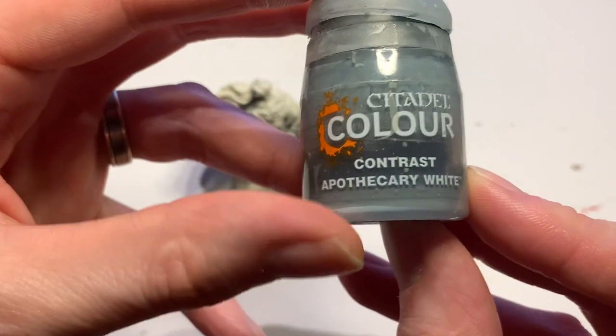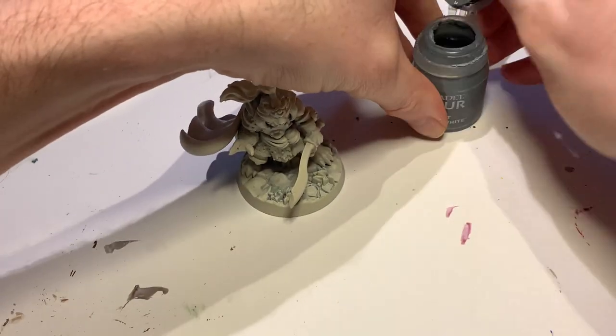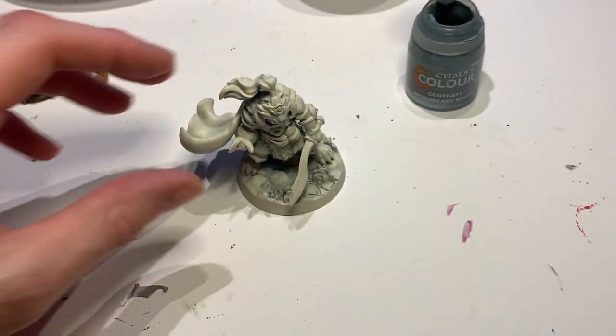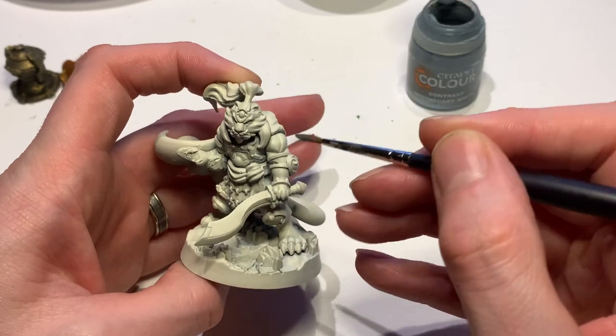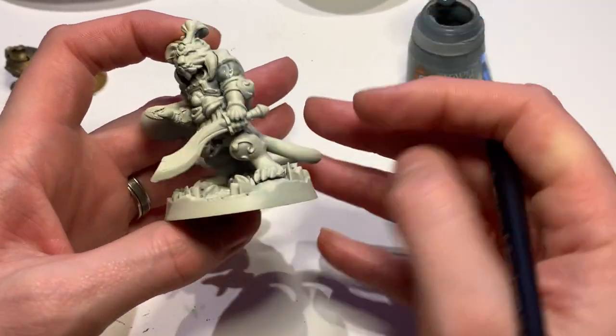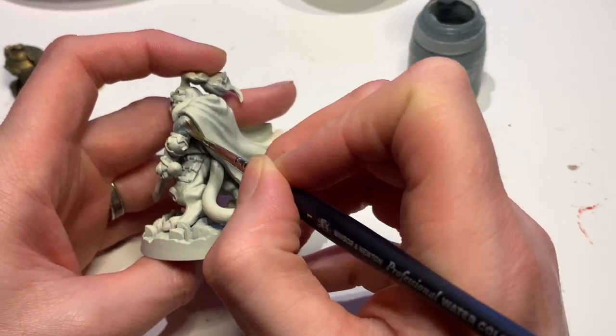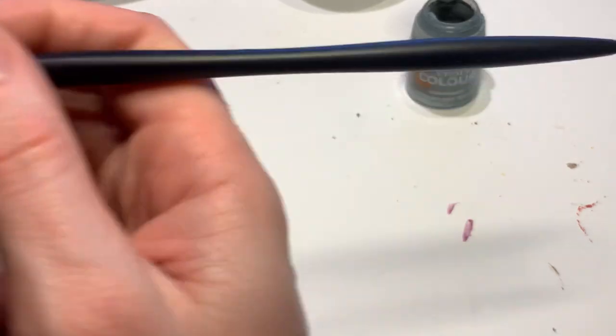Heading in straight with Apothecary White is going to be the most sensible start - this is going to go over his entire fur. Instead of using Black Templar to do the stripes, I'm going to use Null Oil and just use some gradient work to give a little bit of a better look.